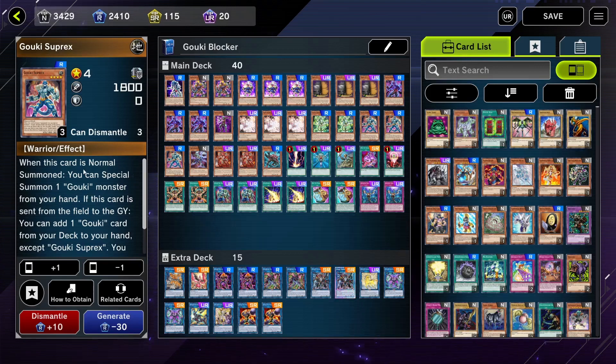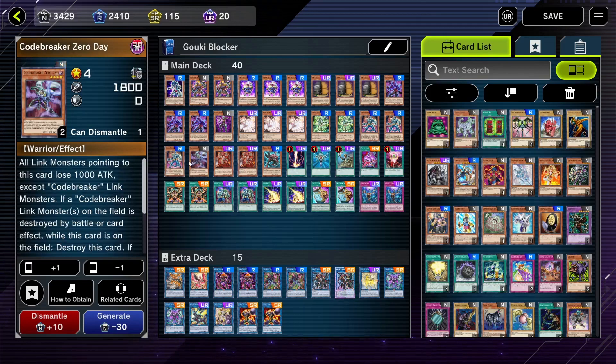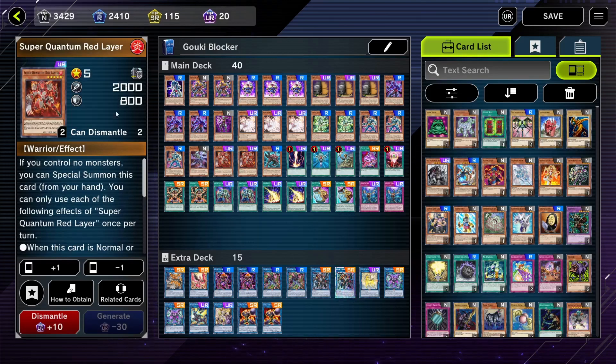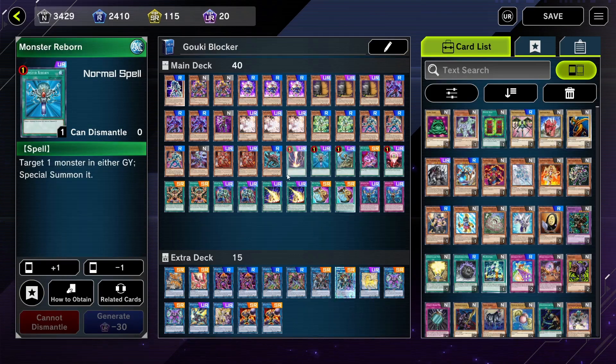Next up is Gouki Suplex, the main card in this deck. You normal summon it using your normal summon from your links, and if possible it special summons a Gouki — and it's not once per turn, only the search is once per turn. We run one Codebreaker Zero Day to get off our Codebreaker combo. We run Super Quantum Red Layer — it's a good card to have, not necessary but I like it. It gets you a monster when you don't have one. Next up is Gouki Re-Squirpio, a level 5 with 2300 ATK and no tribute required, which is very nice. Then just normal staples: Monster Reborn and Raigeki.